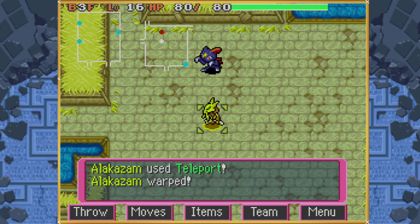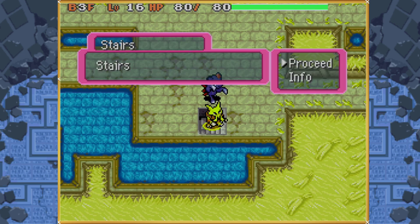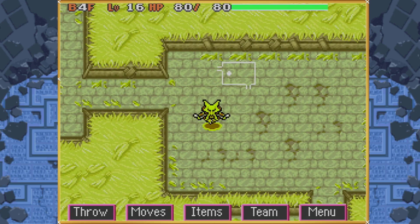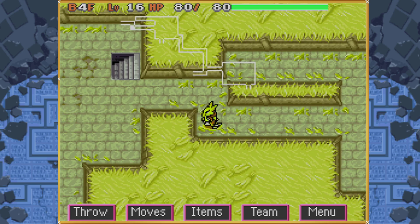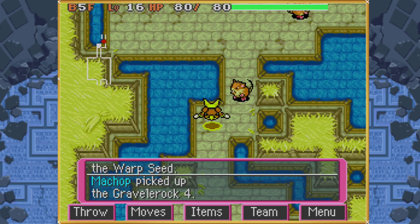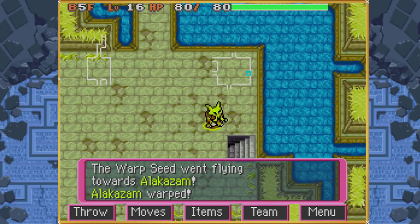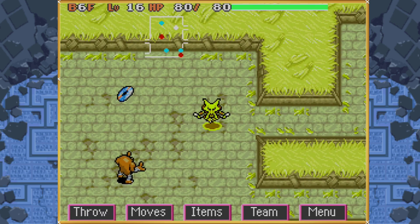For the first part of the dungeon, until we get to Regirock, everything is perfectly normal. We're just going through the dungeon like a normal manipulated run. Something very interesting here: I managed to move in a certain way to manipulate this Raticate to not only throw the Warp Seat at us, but to have it take us right next to the stairs. I was very happy with myself when I found that while initially routing the dungeon.